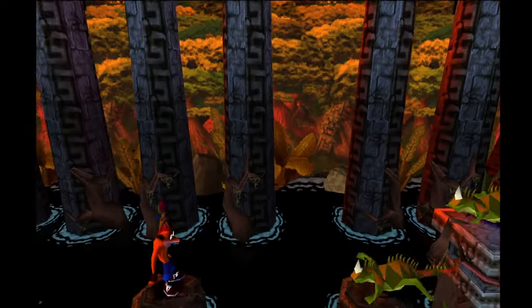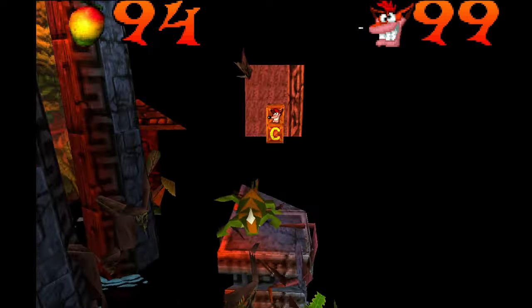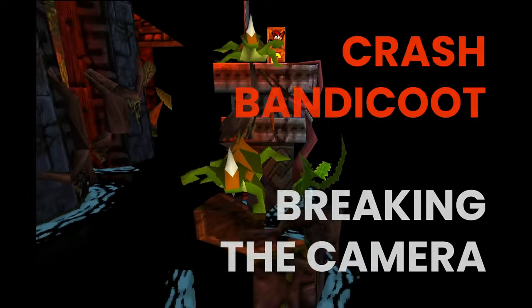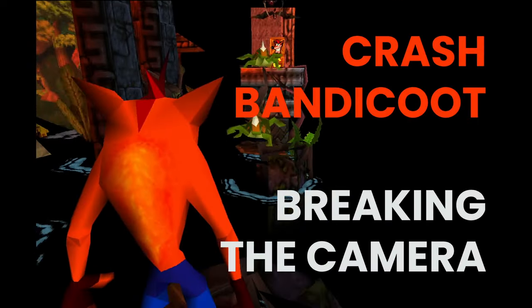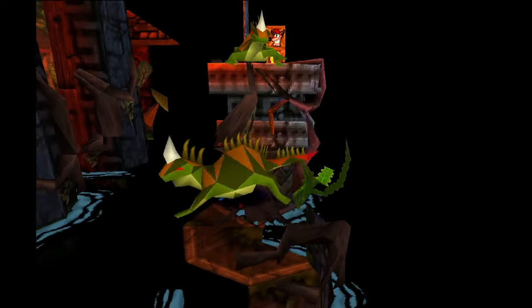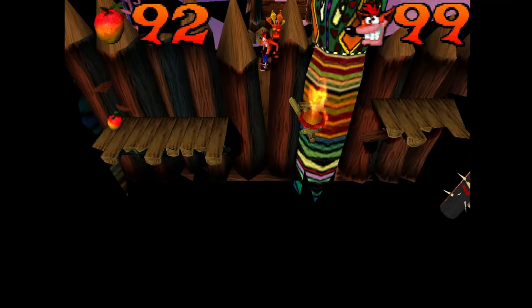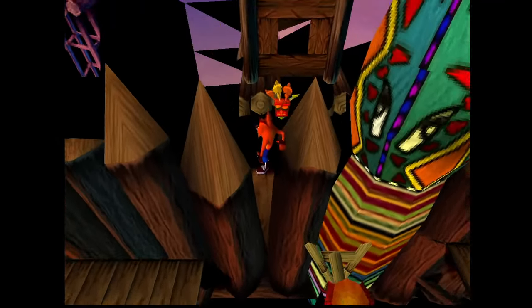But what if you could change that? What if you found a way to break the camera, explore the scenery and see Crash's world from a whole new perspective? Recently I performed some GameShark hacking to achieve just that. What we'll find is a mix of game dev magic, creative coding and tantalising hints at the Crash we never got.